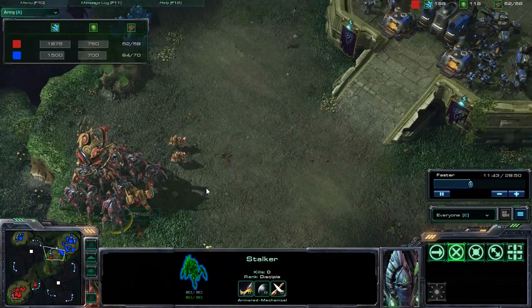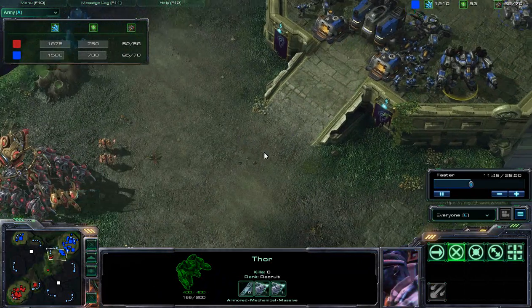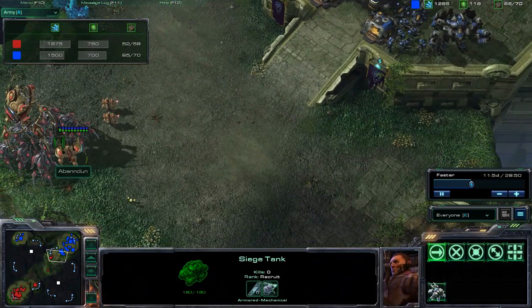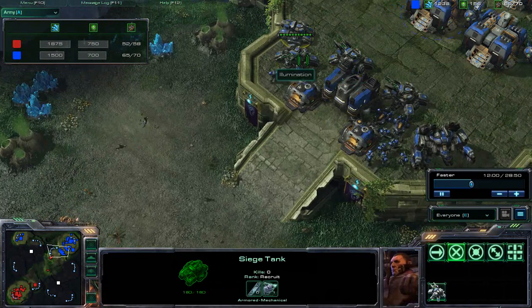Abundum should be getting more probes and trying to get more Colossus — those Colossus are really going to be what you use to fight back. The Colossus has 350 hit points and a range of 9, so it'll at least be able to get within firing and attack range. Protoss players should never try to attack an entrenched Terran player from the high ground, especially without sight — it is just a massacre waiting to happen.